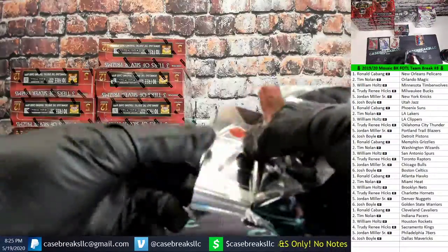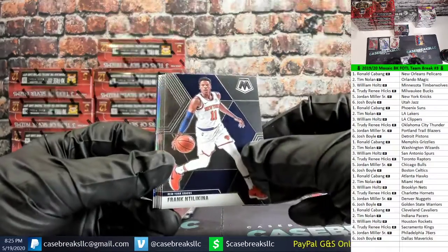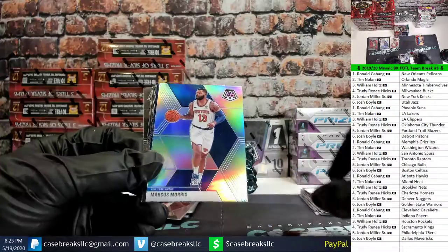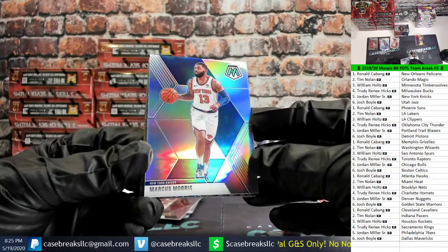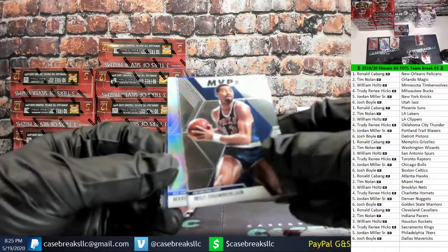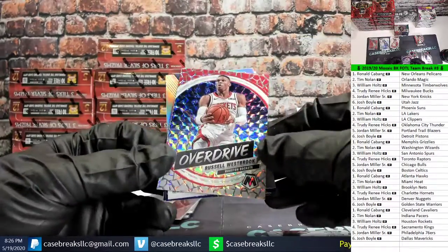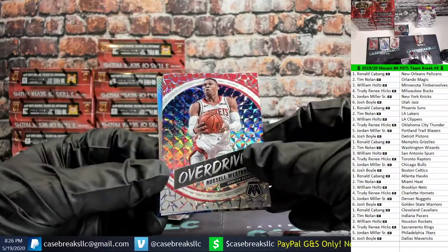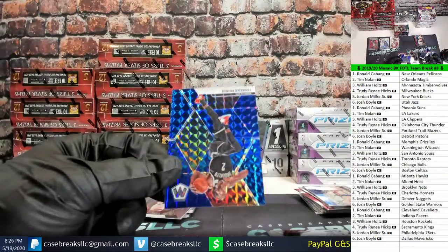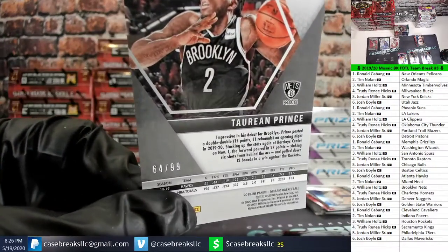Alright guys, third pack. Kyrie Irving, Damian Jones, Frank Ntilikina, Marc Gasol, Lonzo Ball, PJ Tucker, Paul Millsap. Please — Marcus Morris silver, Darius Garland rookie, Wilt Chamberlain MVP, Jared Culver rookie, Vince Carter Team USA. Russell Westbrook silver Overdrive. Chris Paul, Chris Paul montage. And a blue Taurean Prince to the Nets — Nets going to William, that is numbered 64 out of 99.